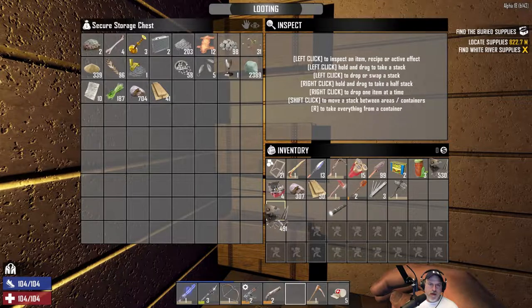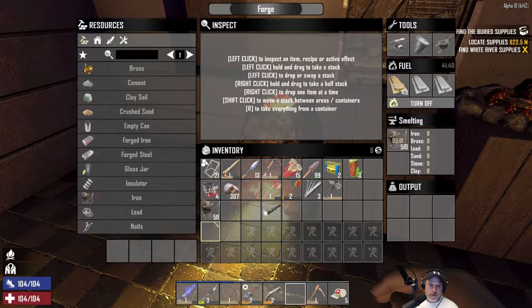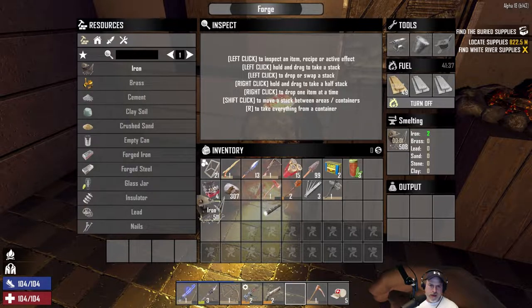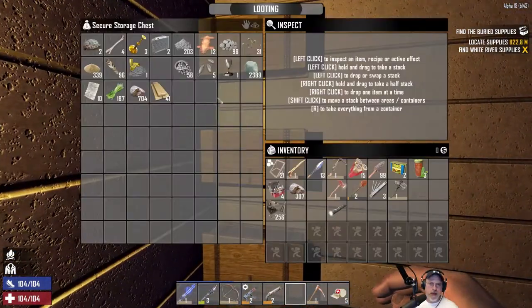Let's take about half our iron — actually a little more than half — and get it smelting. We also have to put clay in here too.